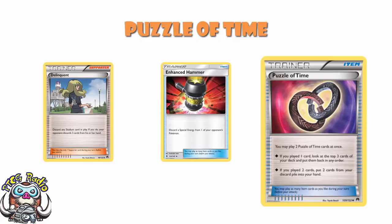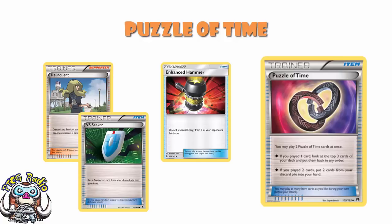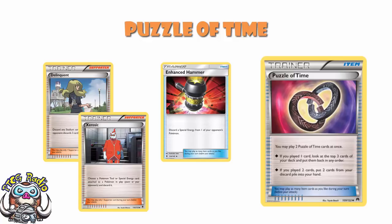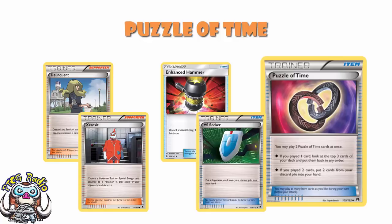Delinquent is a supporter, so you can use Versus Seeker here. But with Puzzle of Time, you can get a Delinquent and an Enhanced Hammer. Something like an Enhanced Hammer — if your opponent is really reliant on Special Energy — you can essentially just keep dropping Enhanced Hammers so your opponent can never have any energy on the field. If you're using something like Azuris in the expanded format, you've got to keep using Versus Seeker, you can't use it as your supporter for the turn, you might run out of steam. But if you play, say, three Enhanced Hammer, you can get essentially four of these back using Puzzle of Time, turning three Enhanced Hammer into seven, and just wreck your opponent's board.